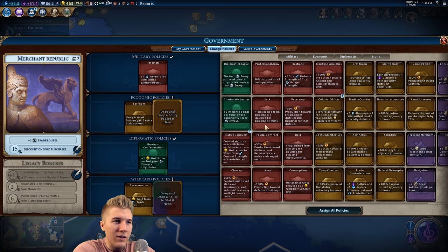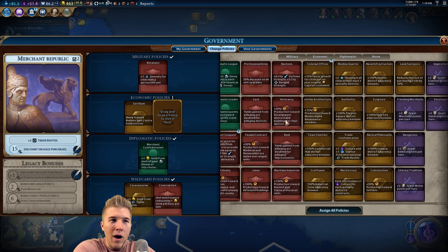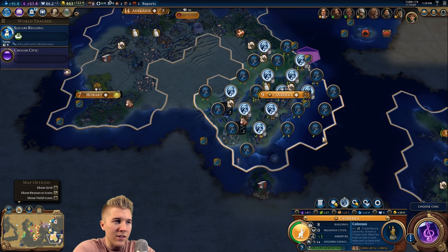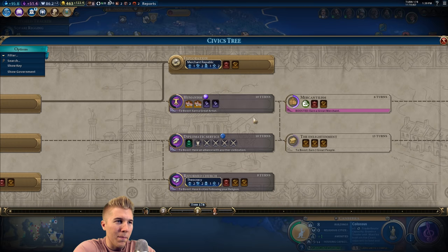The plus amenities policy — reduced unit maintenance, we want that. We'll stay with the plus amenities for garrison units. We only have one garrison unit, and that's in the northern city that absolutely needs it. Plus housing in all cities with at least three specialty districts — that's a good deal, but I don't know if I have anybody with that. We'll go with 100% campus district adjacency bonuses. For some of these cities, that's a ton — this city already has a campus offering crazy amounts of science. So there's six; I thought it would be more than that.